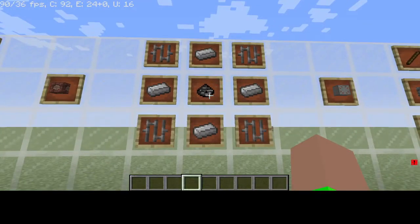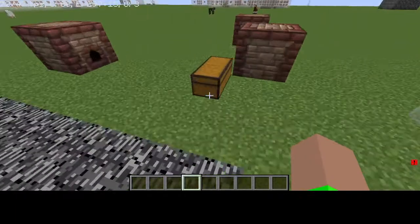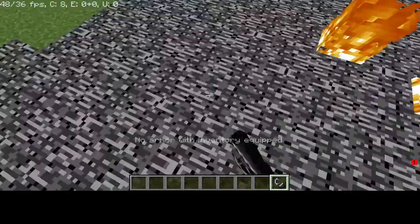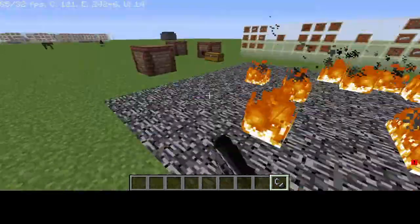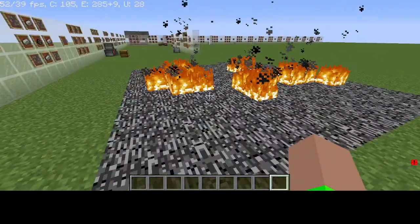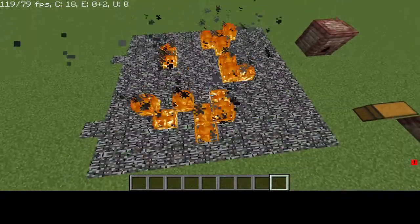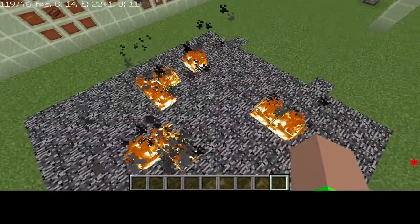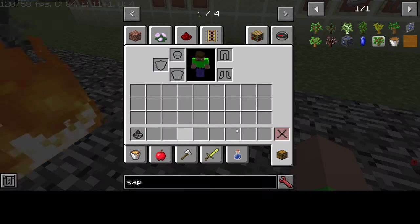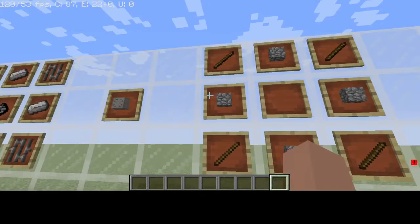Next, you're going to want to make the Machine Chassis, which requires four iron, four iron bars, and one Grain of Infinity. You get Grains of Infinity by lighting bedrock on fire — one of these pieces of bedrock will eventually give you a Grain of Infinity. Then use all that to craft the Machine Chassis.